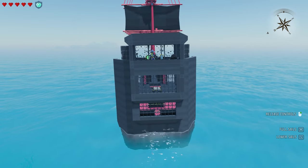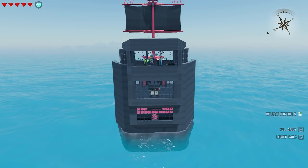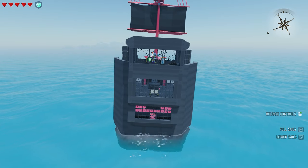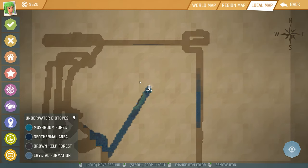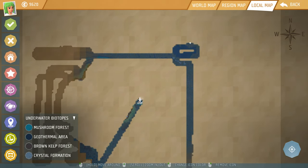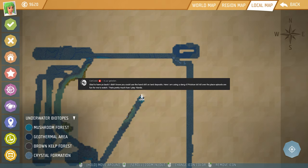It is definitely a very nice day in islands. For today we're going to find cobalt right away, because like I've been saying in the last episode, I'm going to try and see if I can find a biome where I must be able to find some cobalt. Now before doing that, a comment from Catcouse saying glad to have you back. I didn't know you could use a hand drill on land deposits - here I am using a pickaxe. All over the place episodes are fun to watch - that is pretty much how I play Islands.